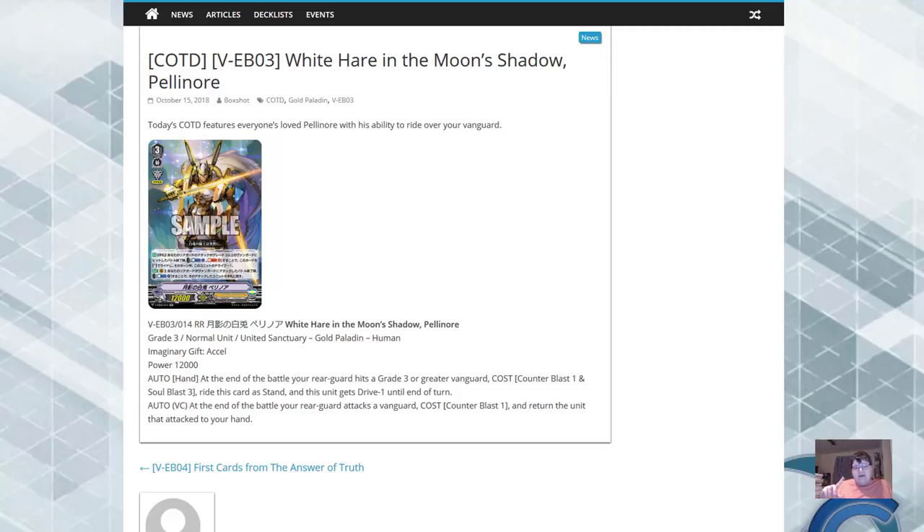...then go ahead and swing with my vanguard. My vanguard can superior call out on all the excel circles I've already got, and then superior ride this thing — one of those rearguards attacks. More than likely you're going to be getting like 6 to 7, even 8 attacks off a turn, even if it's drive minus 1. I cannot believe they did this, actually.